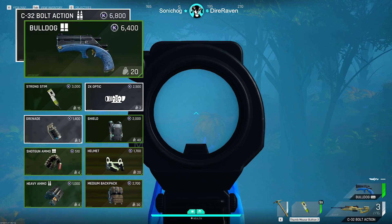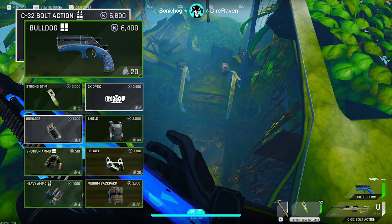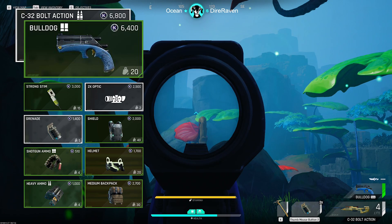First off we have the Bulldog, which you can buy from the ICA vendor. This gun cannot take any attachments — that's the way it's built — so $6,400 for that. Then we've got the C-32 bolt action from the general vendor at $3,800, and I like to put a 2X on this for $2,500. You can fully kit out the sniper with all white attachments, but personally I just use the 2X.